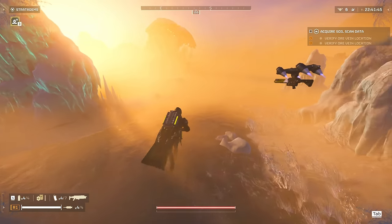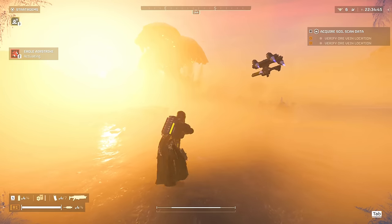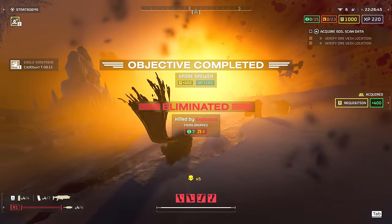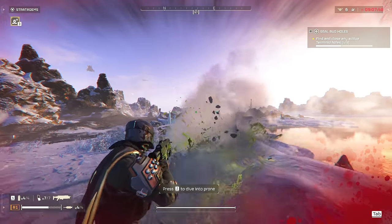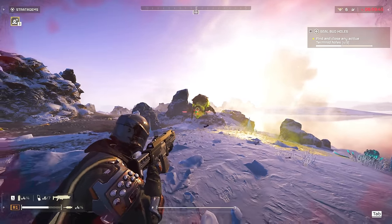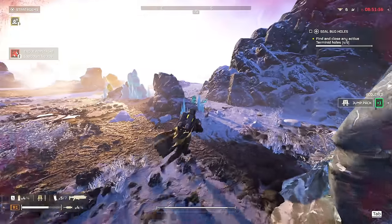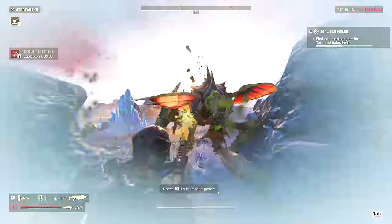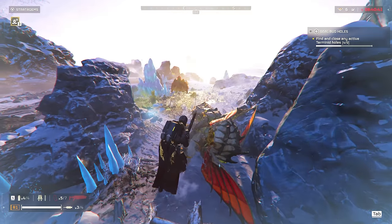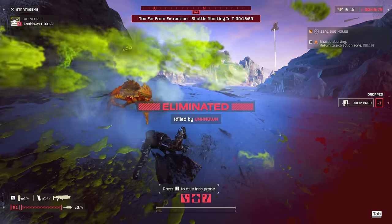Tip number five, the last one: focus on your main mission. I'm personally very guilty of wanting to do side objectives and points of interest before tackling main objectives — like in RPGs where you don't want to bum-rush the main story. However, I do not recommend that mindset in Helldivers 2. You have a limited amount of time, and while it often looks like a lot, getting caught up dealing with patrols, nests, or big enemies like the Bile Titan can easily eat several minutes, leaving you bum-rushing the main objective and making a lot of mistakes.